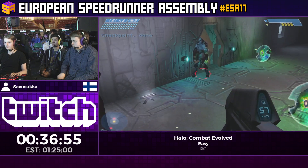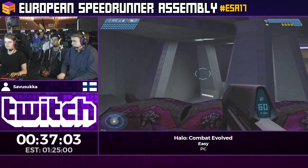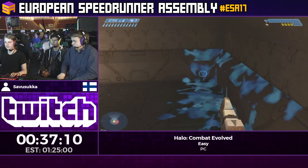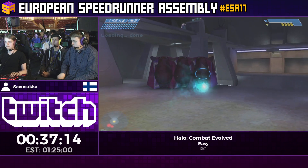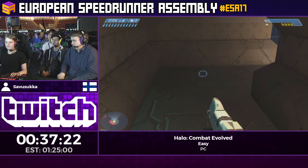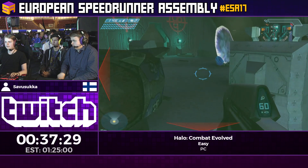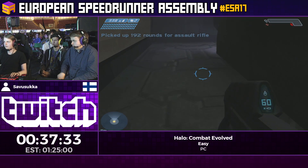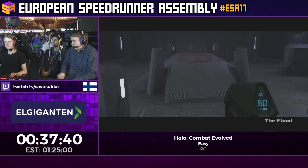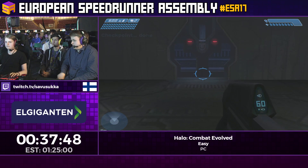Coming up is another grenade jump with pretty tight timing. As you can see it's pretty easy to die from explosives. Four yellow is the bare minimum health needed for this grenade jump. The health bars don't super accurately show how much health you have — each bar represents a range of health, so you can have like two yellow but three red or something like that.